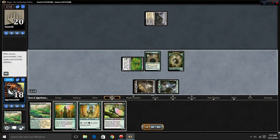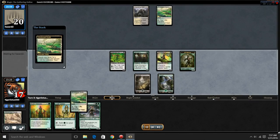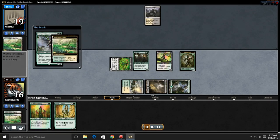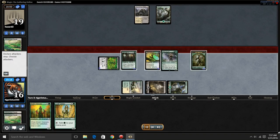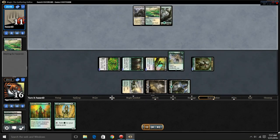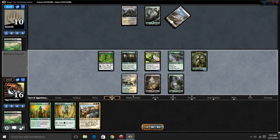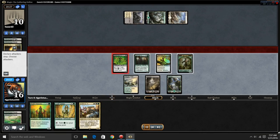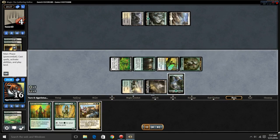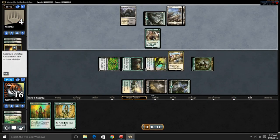As you can see, if you get your elves down extremely fast you can finish them — you don't need a perfect opening hand, you just need a ton of elves. Here you're getting an elf lord with a ton of elves on the field and he's already down to 11, now down to 10. He's cracking fetches at this point — there are five elves on board and he has to board wipe or he's done.